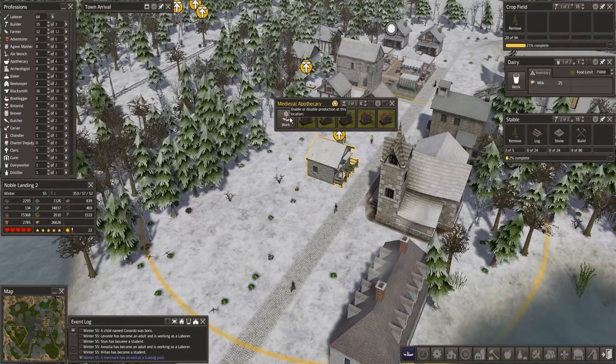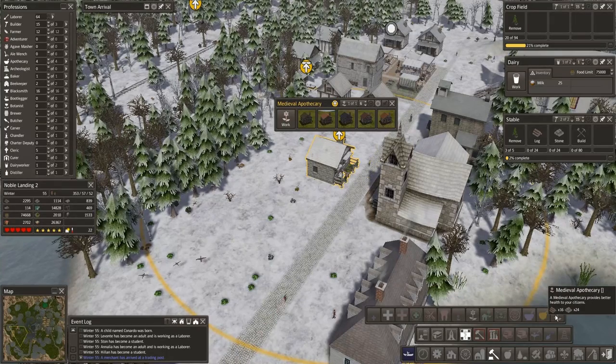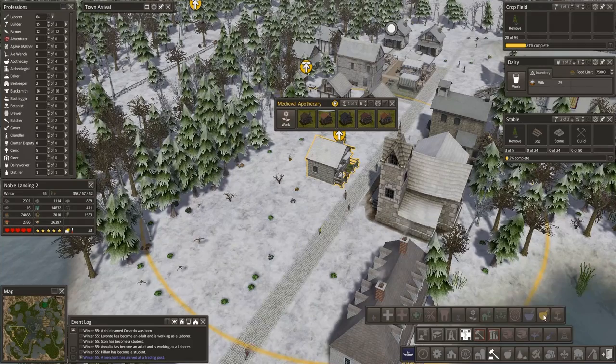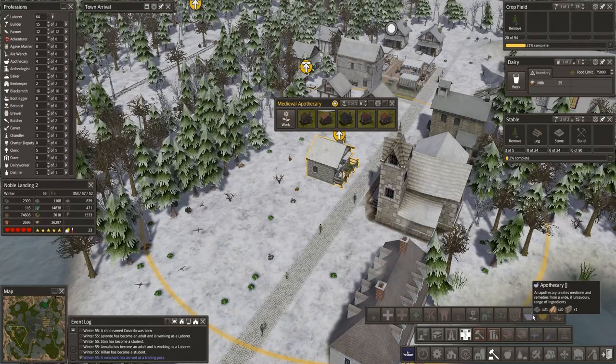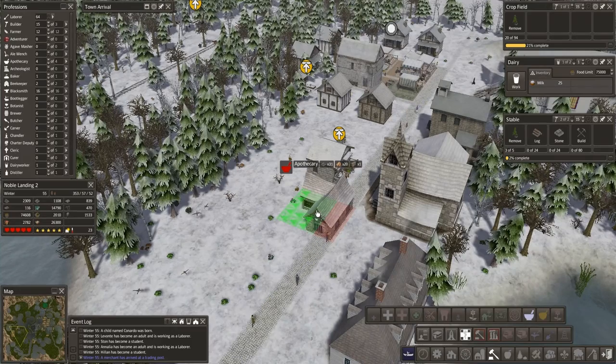What does this do instead? Let me look this over again. Merchants at the Trading Post — this is not what I was expecting. It provides better health for your citizens. I guess I need the Colonial Charter Apothecary to be able to make things with things.